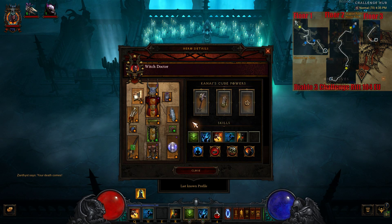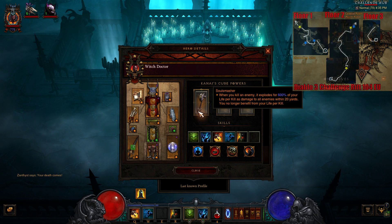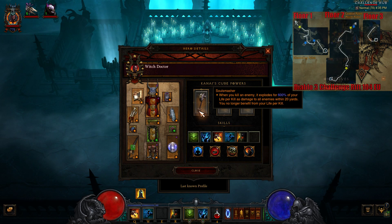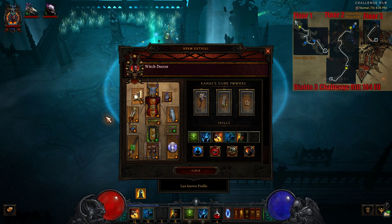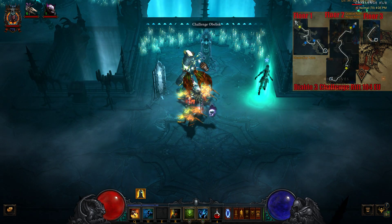The setup here is not running Little Man's Finger — I think that's the one that makes your Bruiser or your Guards turn into three. It's Tall Man's or Little Man's, I can't remember, but we don't have that. We do thankfully have a Tasker and Theo, which is helpful. We have a Soul Masher that, when you kill an enemy, you explode for some life per kill. We have an Obsidian Ring of the Zodiac, which lowers our cooldowns when we use our spirit spenders — that's how we get our jaunt back. That's another reason to cast acid cloud and Haunt, because those are both spirit spenders. Let's get into it — it's a pretty straightforward rift, not too bad.